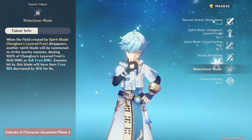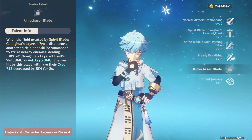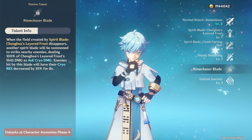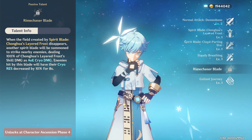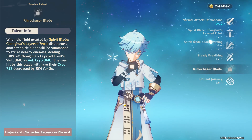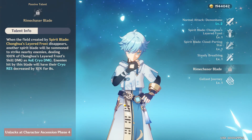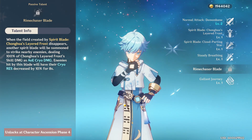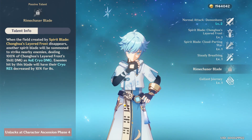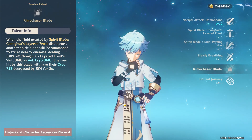Moving on to the fifth talent, Rimechaser Blade — when the field created by Chonghua's Layered Frost disappears, another spirit blade is summoned to strike nearby enemies dealing 100% of Chonghua's Layered Frost skill damage as AoE cryo damage. Enemies hit will also have their cryo resistance decreased by 10% for 8 seconds. This is an incredible talent — your team is dealing cryo damage, and they're dealing 10% more of it while attacking 8% faster if you're using the correct characters.